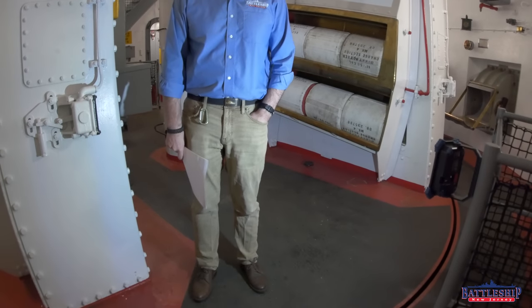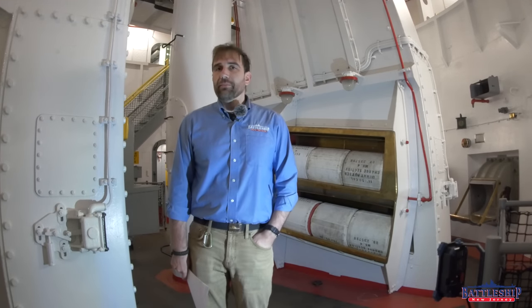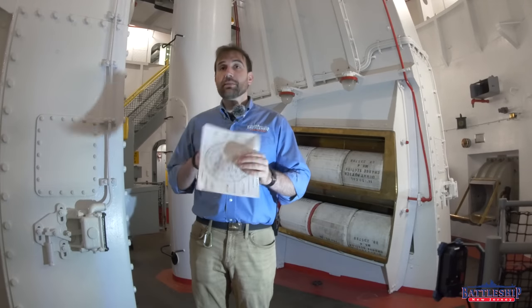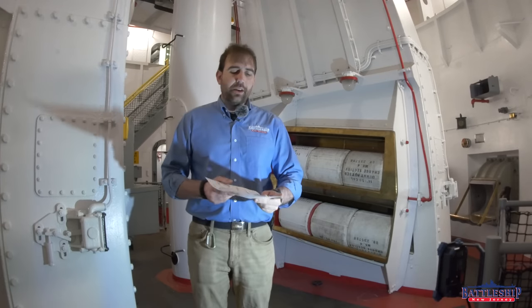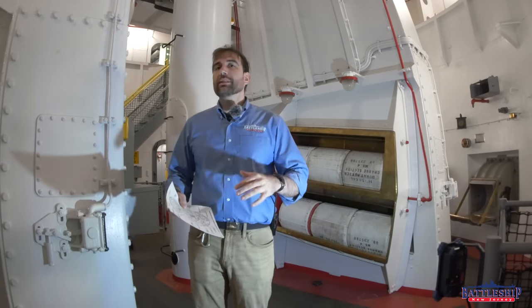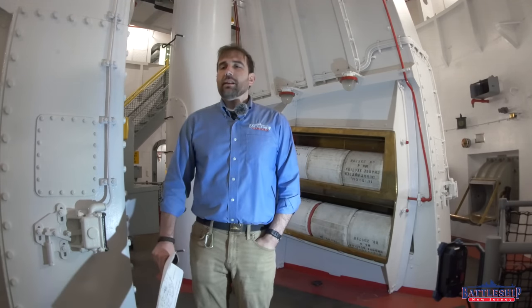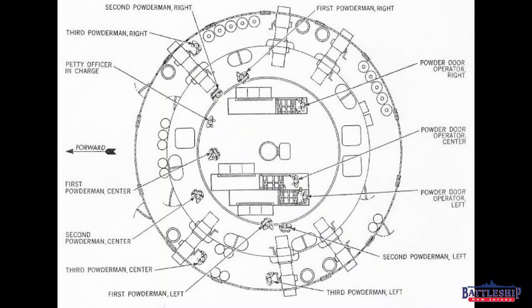I've always been told that there are 80 sailors in the turret that it's fully rated for. We went to the manuals and printed out the diagrams that show the positions of where everyone is, and there are only 74 positions listed. So we're starting at the lowest level — the powder flats — which I think is where the missing people come from. The diagram shows there should be 13 sailors at this level, not counting the folks in the magazine on the other side of the watertight door.